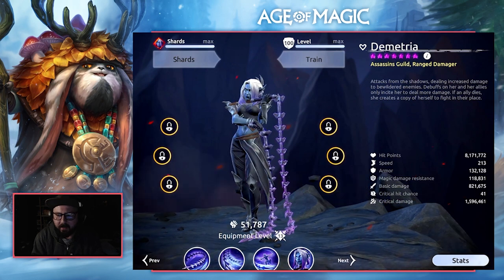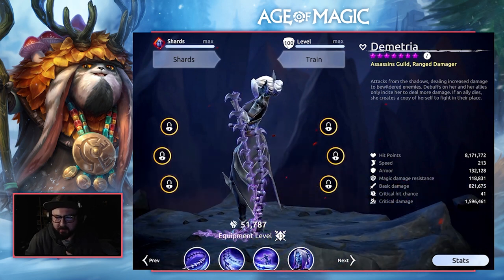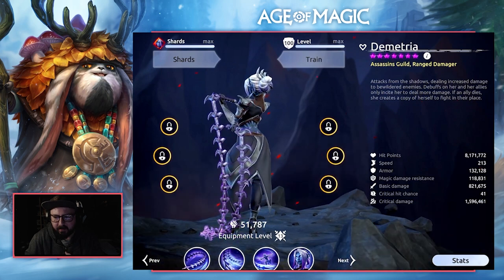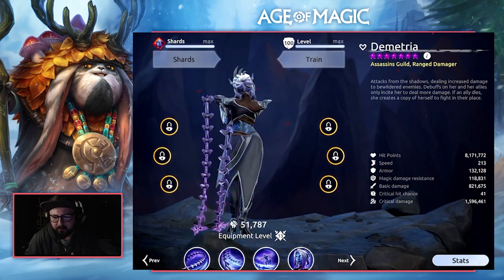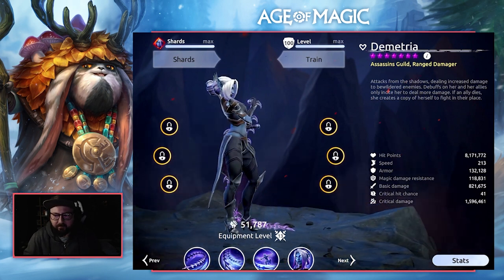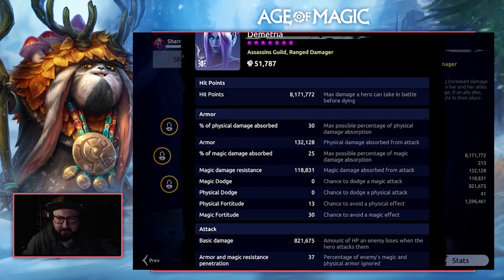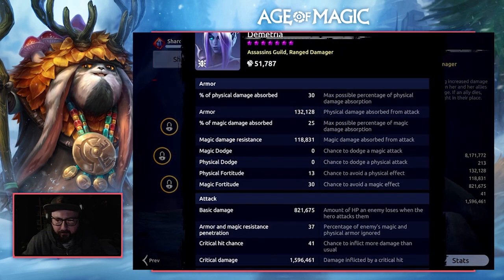Going over her stats: hit points coming in at 8.1 million, speed 213, armour 132k, magic damage resistance 118k, basic damage 821k, critical hit chance 41% which is quite high, and critical damage 1.5 million — just shy of 1.6. Going over the more in-depth stats, the information is there for you to use however you see fit.